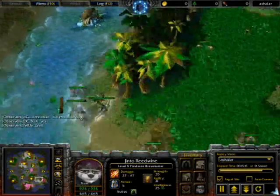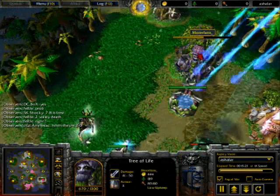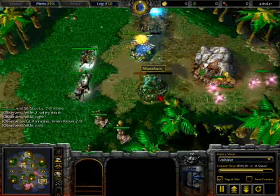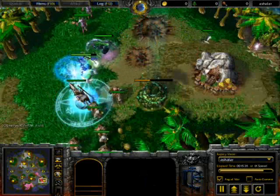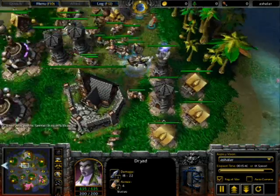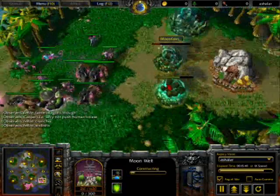Did he run for a sentry ward? No sentry ward? And Moonfan is in for a big surprise here. Boom! Half health. And down goes that base. Down goes that moon well too. Should really focus fire on the dryad - maybe they will take down one dryad, but he didn't do that. So there we go - Moonfan's base has been devastated by the invisible mortars.